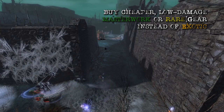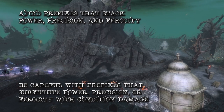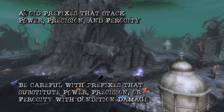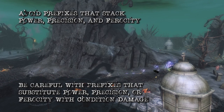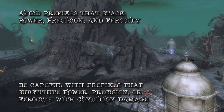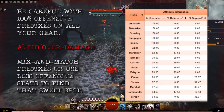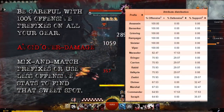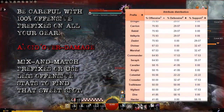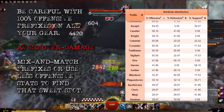If you find yourself doing too much damage, remove some trinkets from your character. For prefixes, I would probably stay away from Berserkers, Demolishers, Marauder, Destroyer, Diviners, Grieving, and Assassins, since they all have Power, Precision, and Ferocity and would likely pump a lot of damage very easily. Be careful with prefixes that substitute Power, Precision, or Ferocity with condition damage — be careful with fully offensive builds and prefixes on all your gear. Mix and match to find that sweet spot. I'll put a link to the wiki page that shows the offensive and defensive distribution of each prefix so you can see which prefixes are more or less offensive.